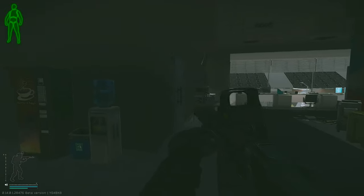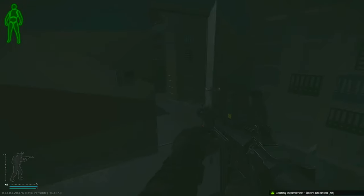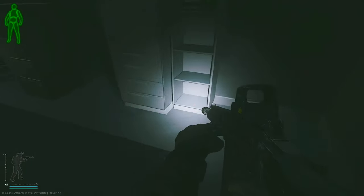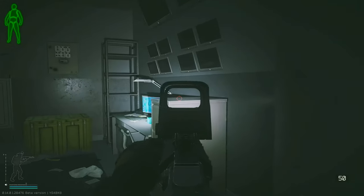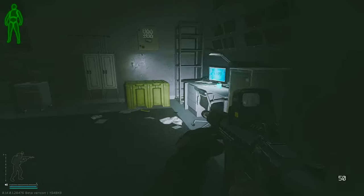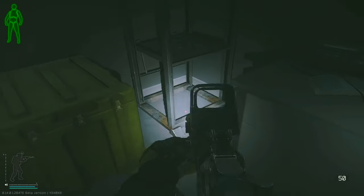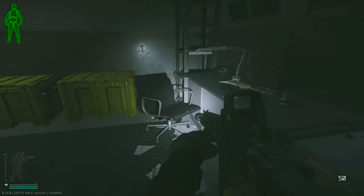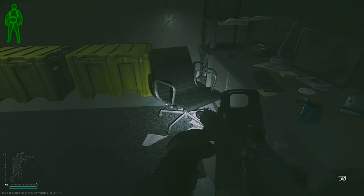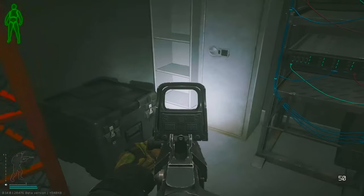Inside red room with the violet keycard, there are some high value spawns on the shelf and on the ground, on top of this filing cabinet, inside the chair, and the last one on the shelf.